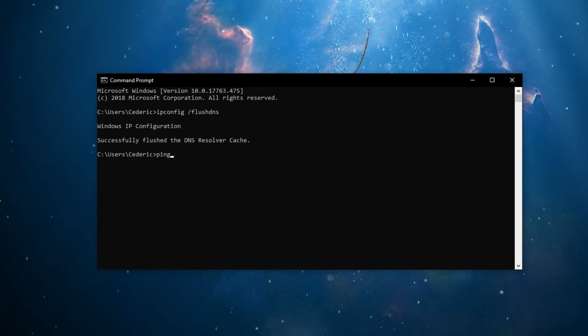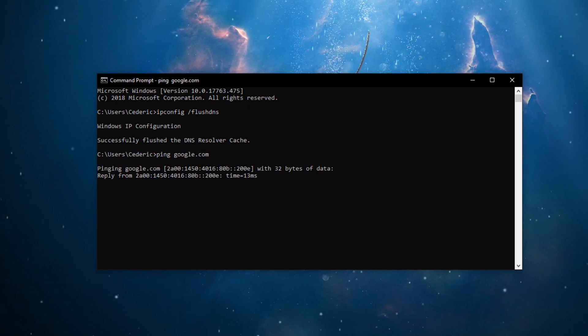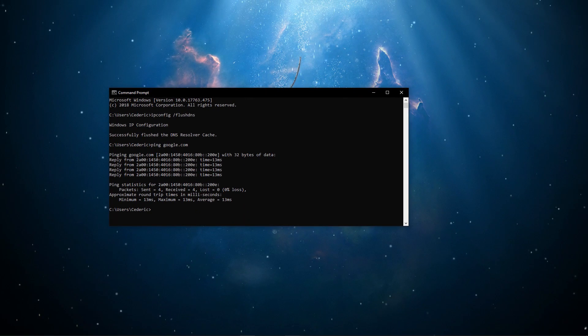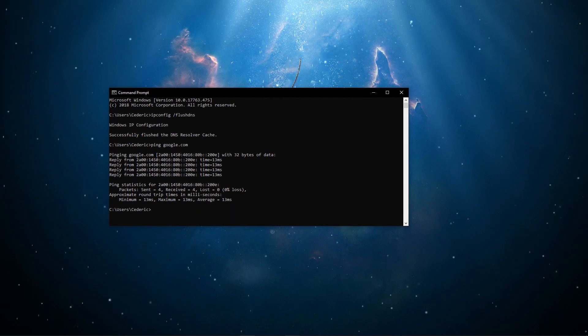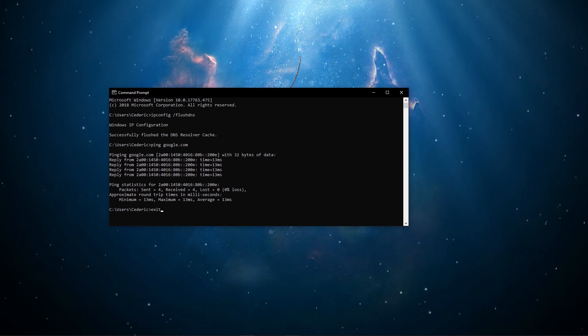Next, use the command ping google.com. This will display your latency to Google servers and if your connection is inducing any packet loss. In case you are seeing packet loss, make sure to use an Ethernet cable and reduce the amount of devices using the same connection if you can.